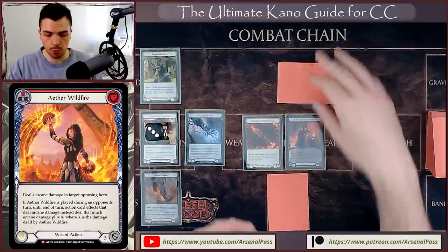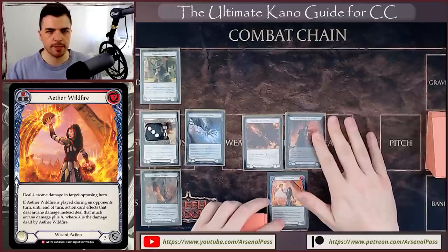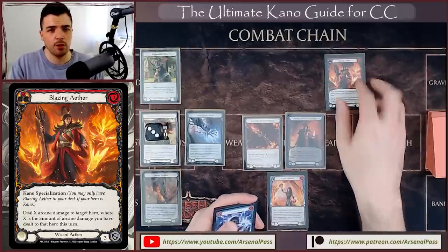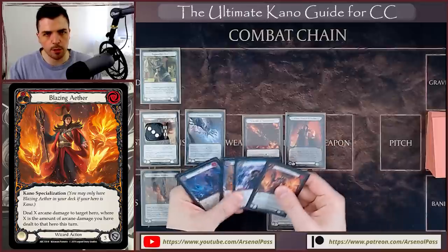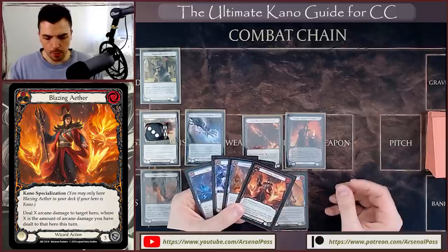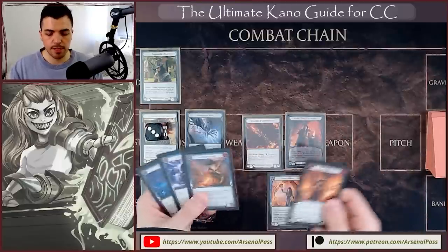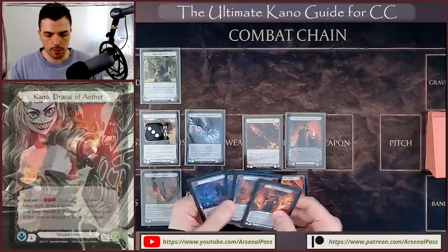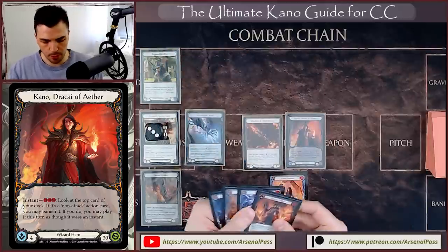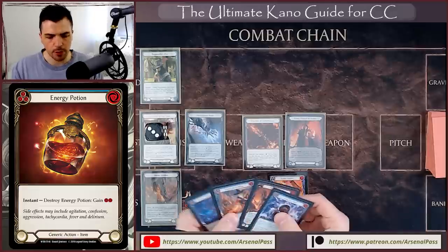The Lessons in Lava Wildfire combo is the one you should always aim for — the most powerful and most consistent version, because you always know what's on top and it gives you great damage output. Now let's look at another common line: having Wildfire already in arsenal but with a Blazing Aether in hand instead. Anytime I have either Lessons in Lava or Wildfire, I'm happy to arsenal either, especially in an aggressive matchup, while looking for the second half of the combo. Blazing Aether I'm less keen to arsenal.